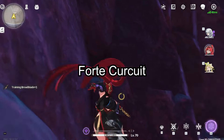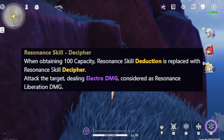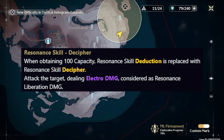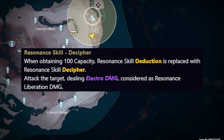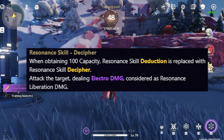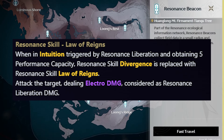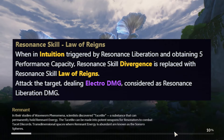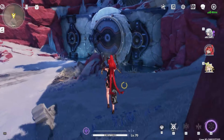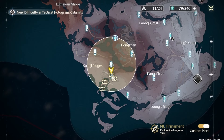Going over Xiangli Yao's 4th Circuit, he has three main skills to understand. His first is Resonance Skill Decipher — obtained by reaching 100 Capacity — which replaces the unenhanced resonance skill Deduction and deals a lot of electro damage, also considered resonance liberation damage, which is very useful for echo building. His second is Resonance Skill Law of Rain, obtained by entering Intuition and gaining 5 Performance Capacity, which replaces the enhanced resonance skill Divergence and deals a lot of electro damage. Essentially, his resonance skills upgrade multiple times throughout battle, which is very strong.